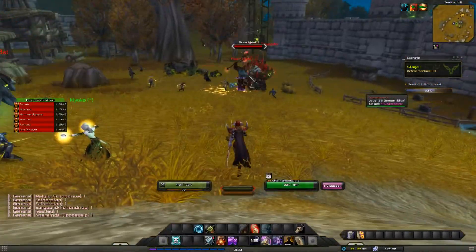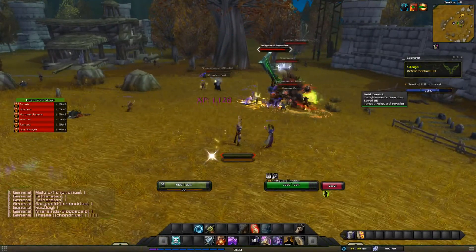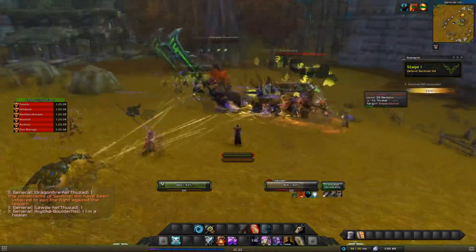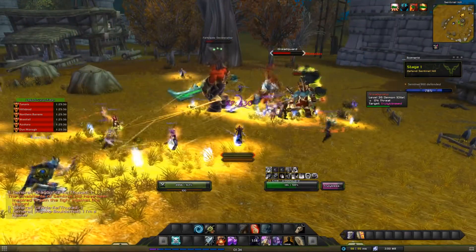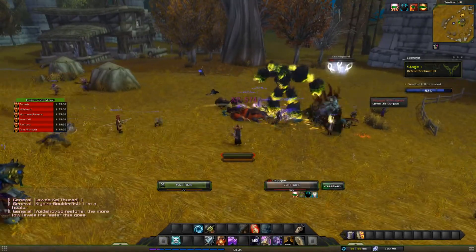If you do see any type of skulls on the map, go there and tag those guys — they give you a lot of XP. So get on those guys as well. Most of them pop up around stage 2 and around stage 3.